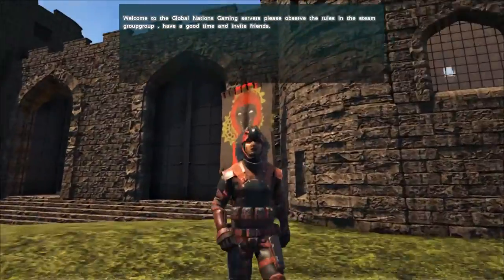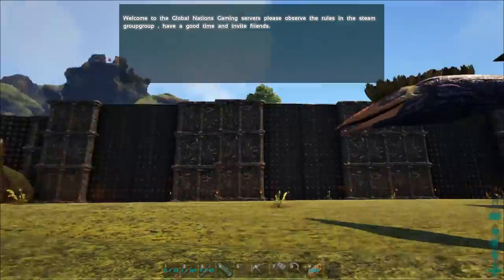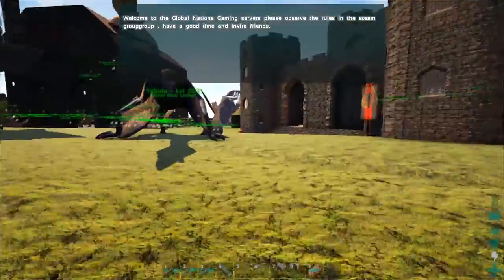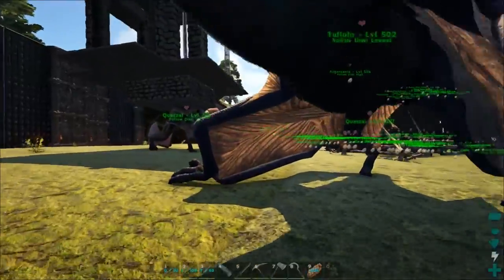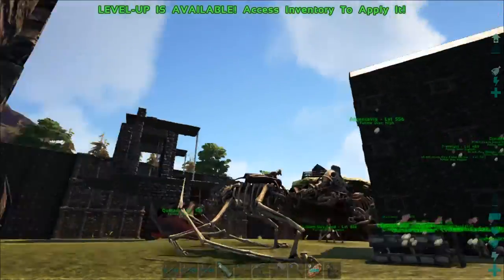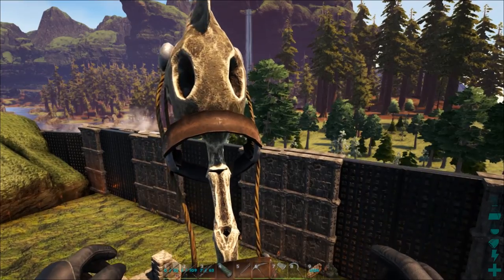Hey guys, what is going on — this is Obadiah and today we are back on the server playing some ARK. My original plan was to tame a diplo, but someone spotted a giga. They're not going to tame themselves, so we are going to tame a giga — it's level 276.